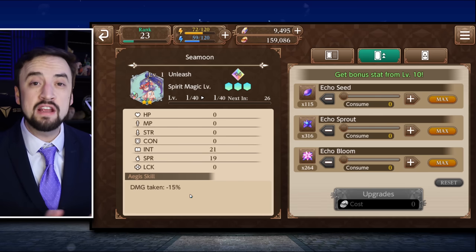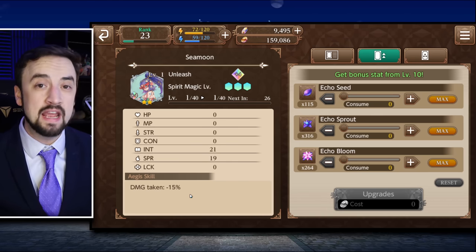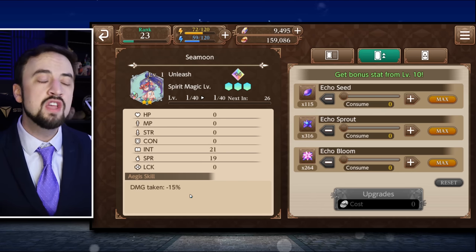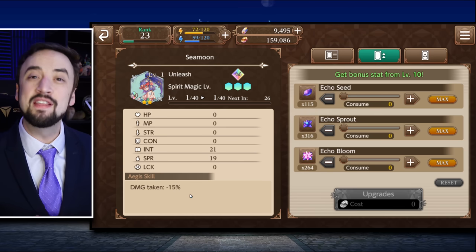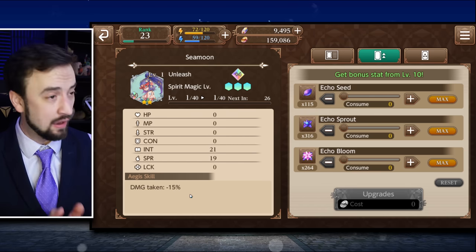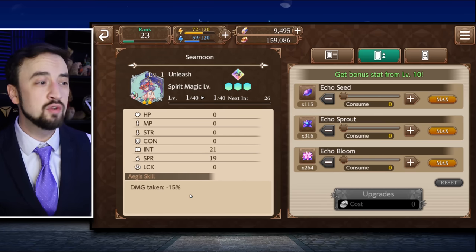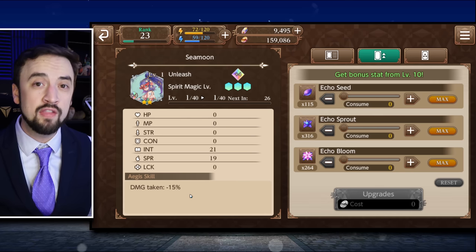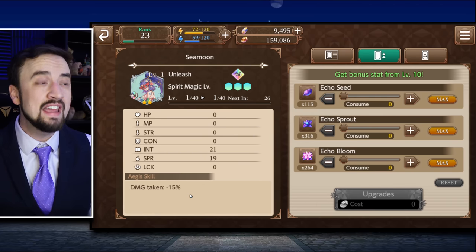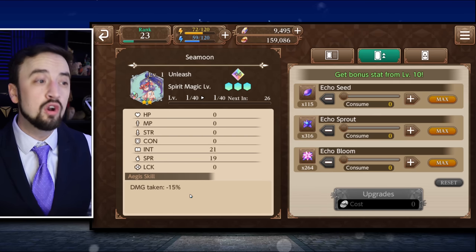I think this is valuable, especially if you're playing by yourself and you're relying on the AI to just not die. A flat 15% damage reduction as an Aegis skill is very useful. So much of my top 10 list here is going to be based on how good the Aegis skill is — what buff are you getting from this card, and how generically applicable is it? Damage taken minus 15% anybody can wear, and it's going to be particularly good with the AI. I like Seamoon a lot. As a 2 star card, you're going to get a lot of dupes of it pretty quickly — worth investing in.